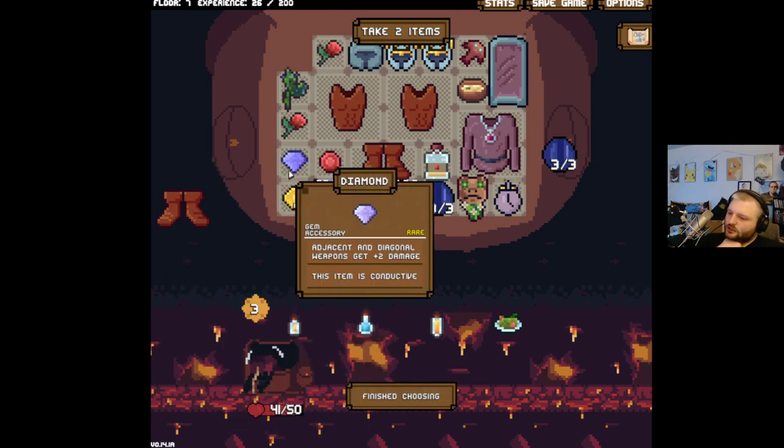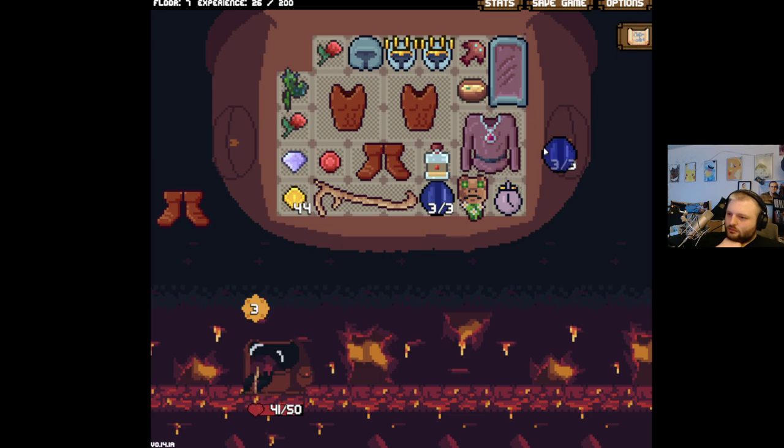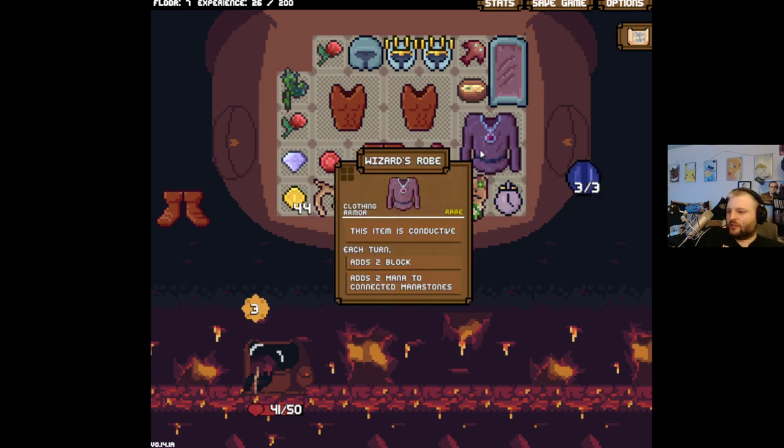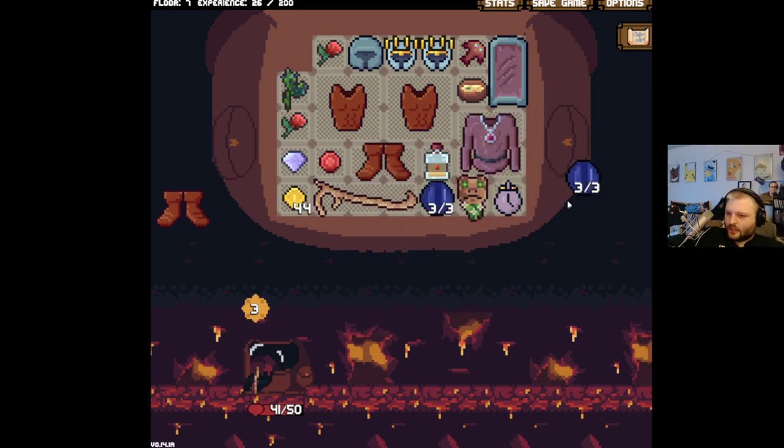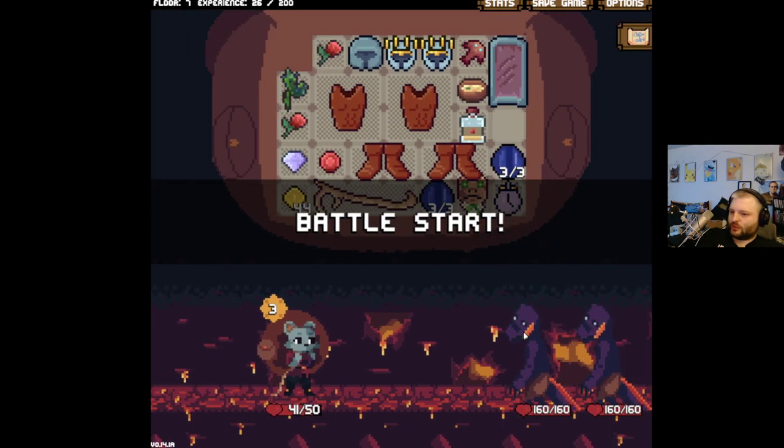Two extra damage — I like it. We're just gonna move on for now. I don't think this is even gonna help us — it just doesn't do anything. I know I went through the effort of getting it, but I really think it's too late. The frog totem is way better.